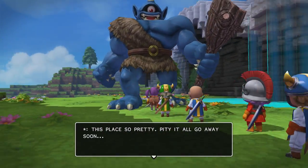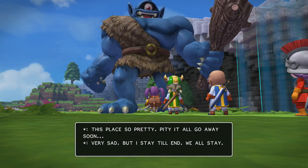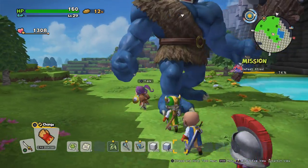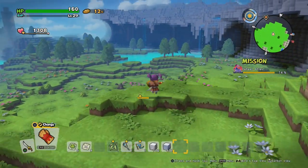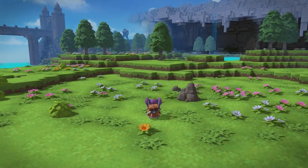This is really awesome to see. We're going to go talk to this big ogre troll looking guy over here. I remember I spoke to him last time and I was so confused when I came here before, so it's really cool to get some insight as to what's going on. He says: 'This place is so pretty. Pity it all go away soon. Very sad. But I stay till end. We all stay. Is rule. Is how things must be.' This makes a lot more sense now — I actually understand him a little bit more than before.